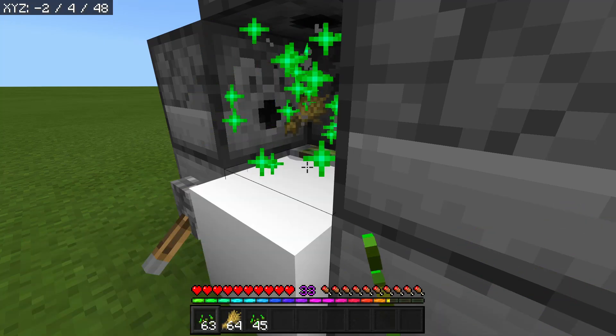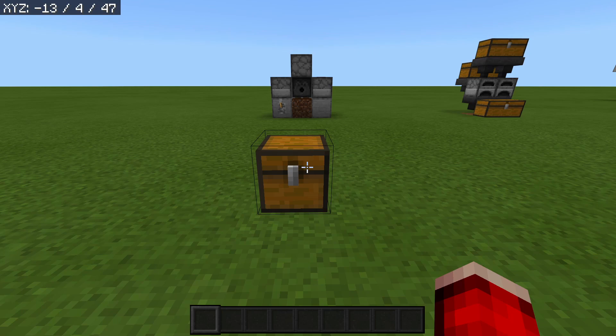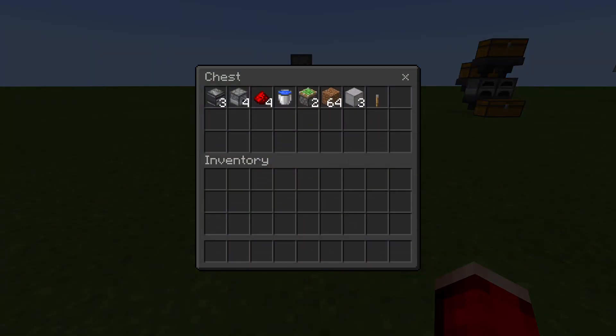Without further ado let's get straight into today's tutorial. To start us off I've got a materials list, so pause the video here, collect up all of these materials, and then come back. Along with all of the materials in the chest, you are also going to need some crop seeds and a ton of bone meal.